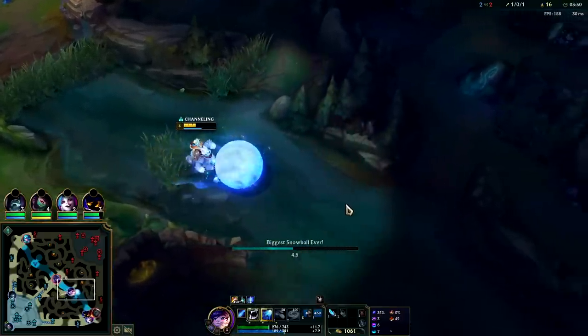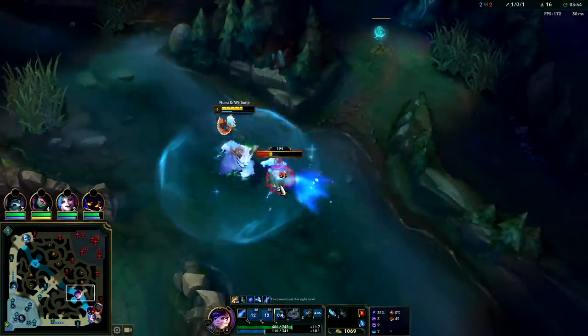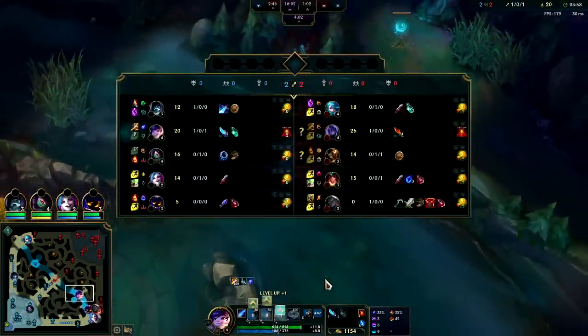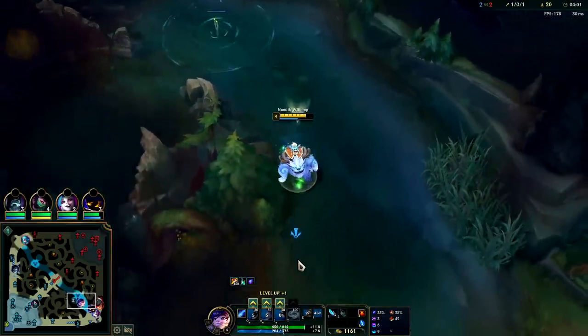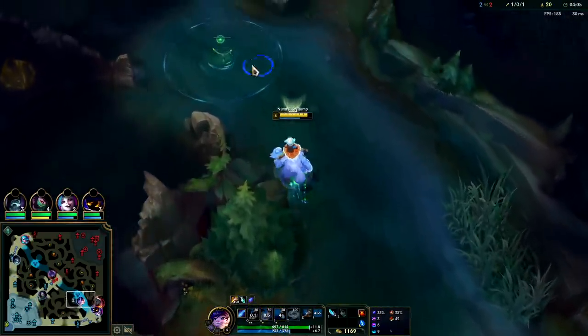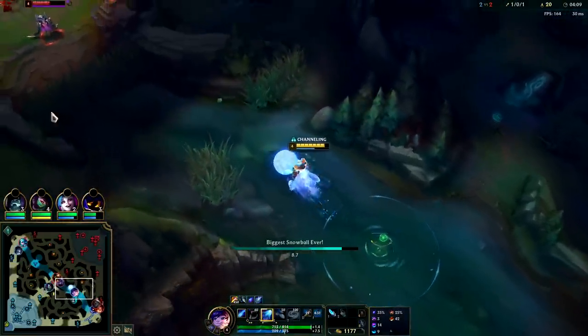Nunu isn't that good for these type of scraps. You can take Ignite on Nunu — that's still very viable, particularly with Phase Rush. The only reason I didn't is because my team already has three ignites. Whenever your team has three or more ignites, it's really easy to accidentally ignite someone who's already ignited, or your teammates ignite someone you already ignited. It's really annoying.